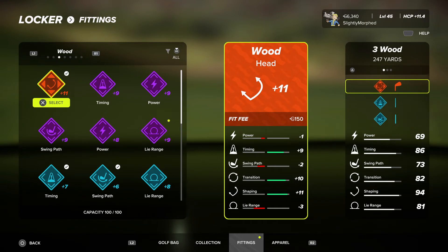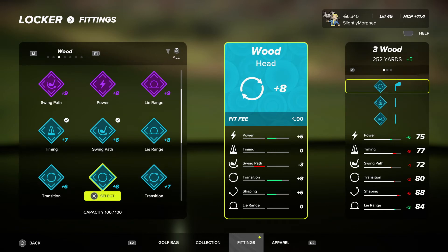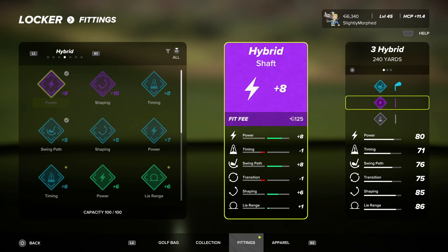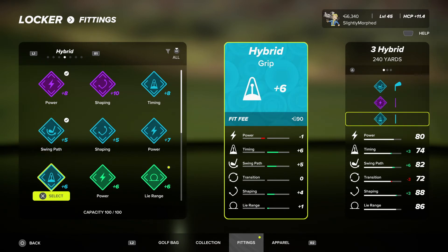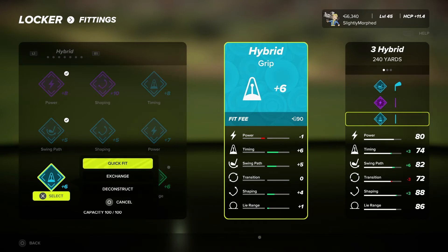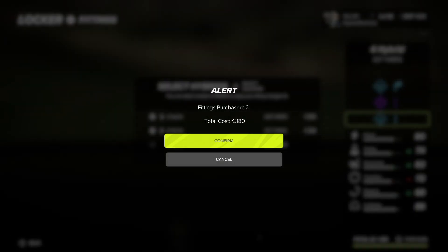Need to go through and get rid of a bunch of crap fittings. We have a lie range fitting which I don't think we really need — it takes away too much swing path and timing. Also need a grip for the hybrid; this one improves timing and swing path, so let's fit it. These are hybrids, not irons like I thought.